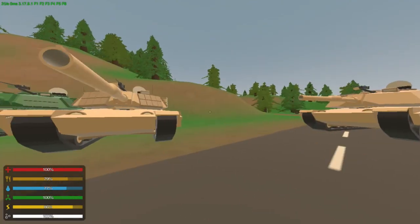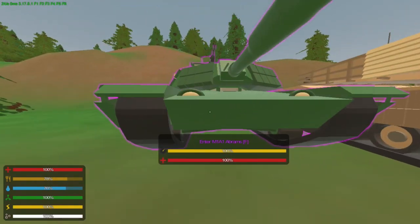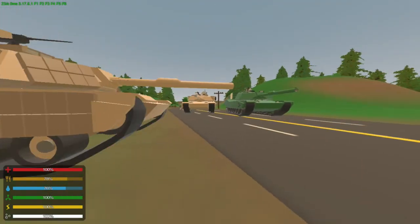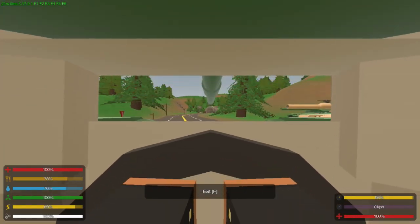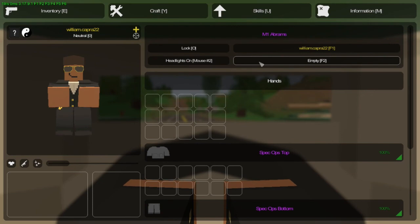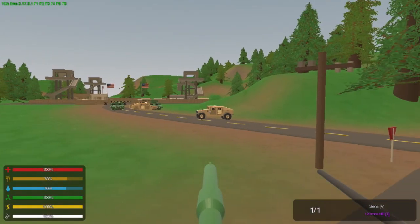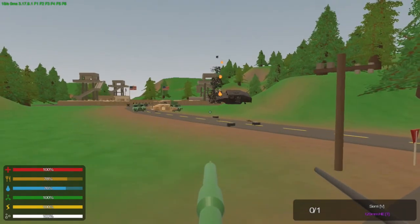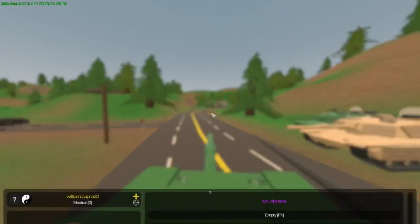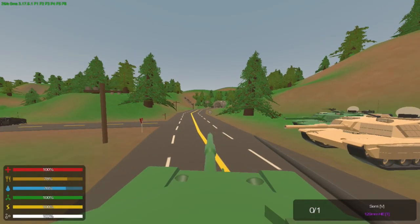That one's forest, that one's obviously desert — it's the M1A1 Abrams forest. Desert, and this one's forest. I haven't really used these, but these actually go really quickly. And they have a really, really loud setup. As you can see, they've got their cannons. I don't want to be in front of this cannon. It's a 120mm HE round, which is actually gigantic.